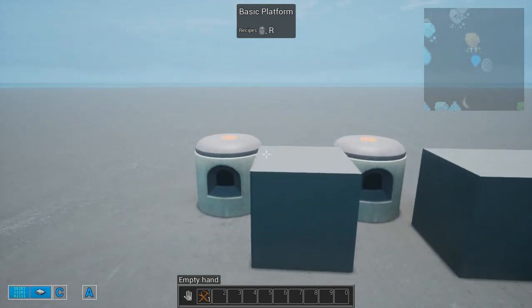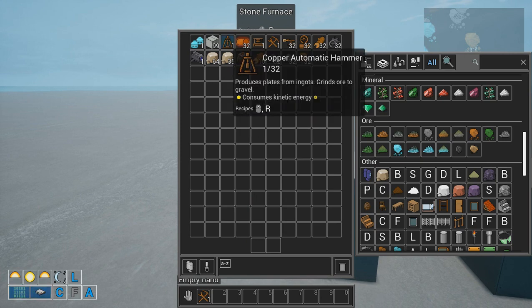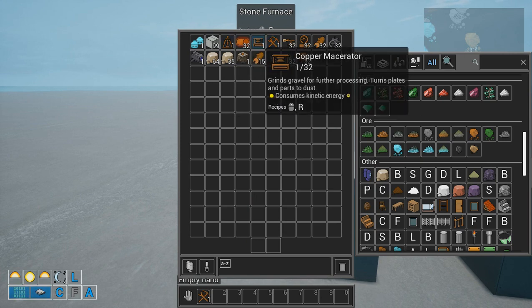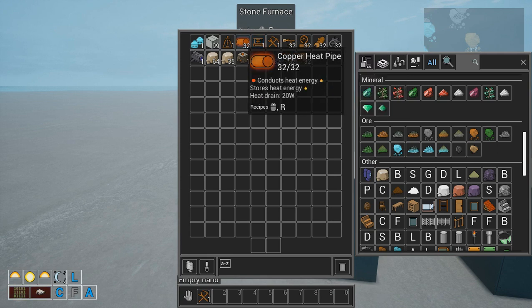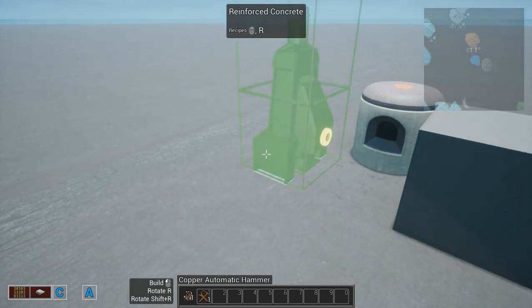Start with the stone furnace as seen before. Then we are going to use the copper hammer and then the copper macerator. Both of them require kinetic energy, as shown here.